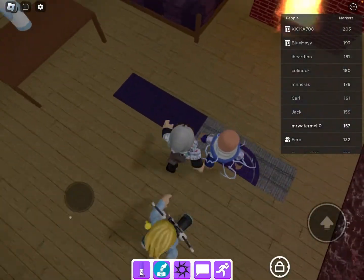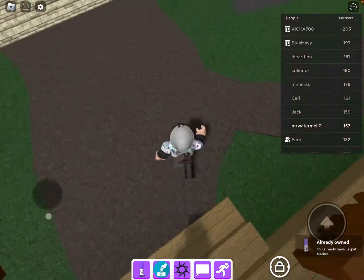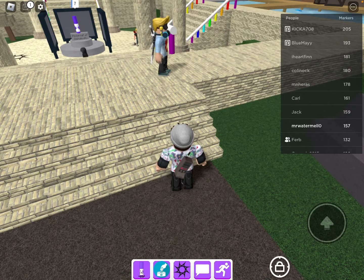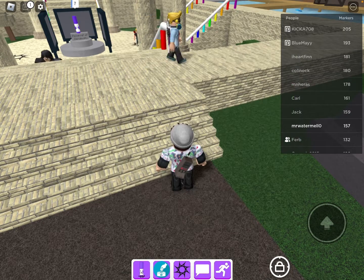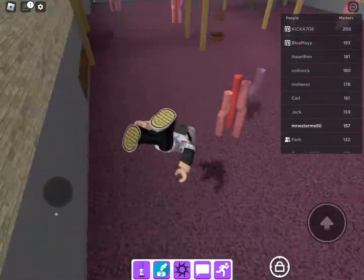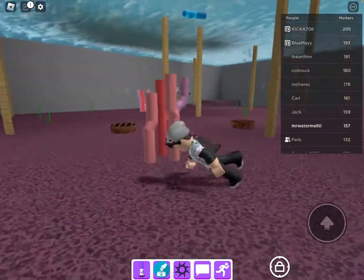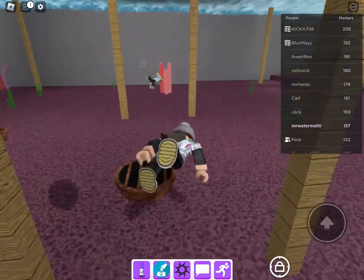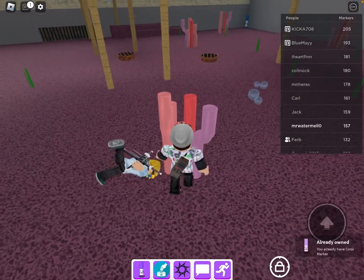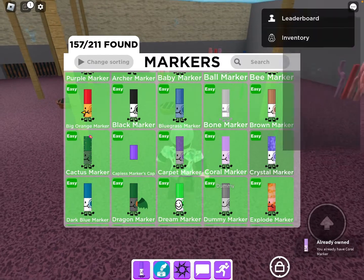It's in here — here it is, the carpet marker! Okay, so next is the coral marker, which is probably in this area. It's over here — I found it! Here it is, the coral marker. Yay! Next is the crystal marker.